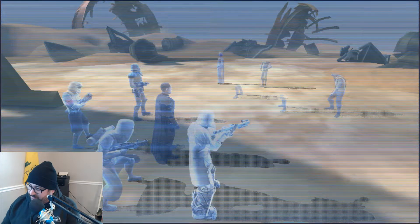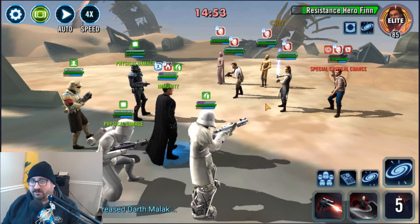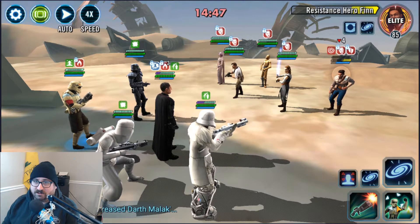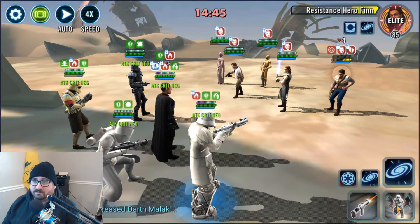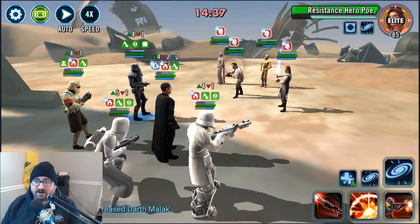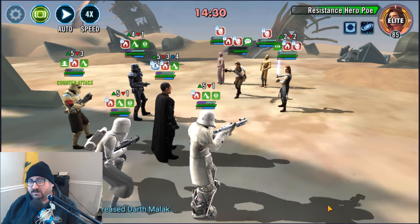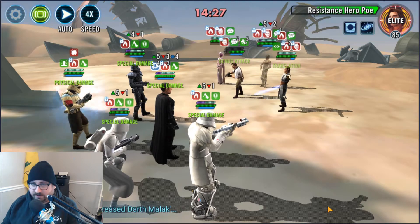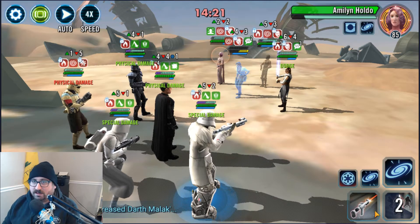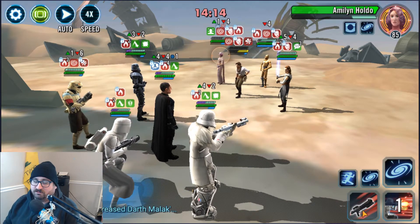Next is Gideon, Snow Trooper, Range Trooper, Death Trooper, and Shore Trooper. This is my first alternative lineup. I don't like this one as much as the original lineup I had, but it works. You don't have Piet in there, but you do have Range Trooper and then you have the mini Veers effect from Snow Trooper. It's really high damage compared to the other team I had with Gideon. As you can see they're still able to take out anything here — it's really not an issue.